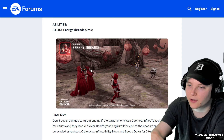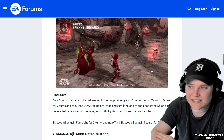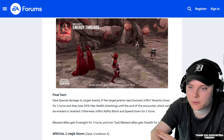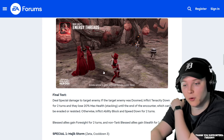Alright, we've had enough dilly-dallying. The basic — Energy Threads — this is kind of throwing up their little lasers and boom. Deal special damage to a target enemy; if the enemy has Doomed, inflict tenacity down for two turns and they lose 20% max health stacking, which can't be evaded or resisted. Otherwise, ability block and speed down for two turns. Ability block on a basic is pretty cool — I like those.